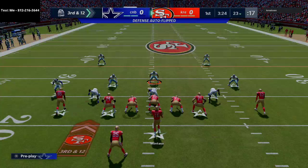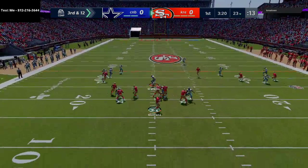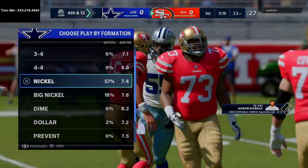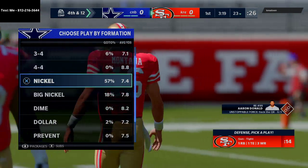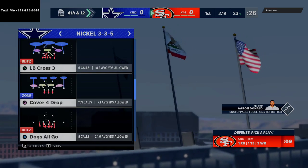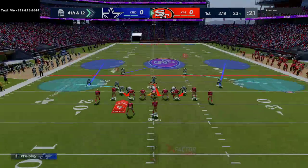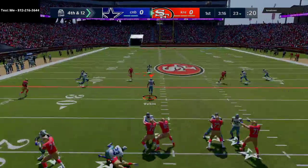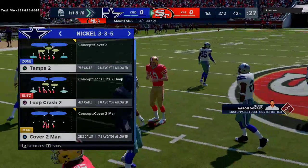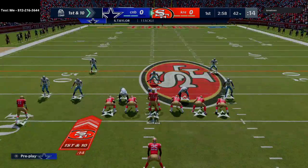Coming out we've got the new Sean Taylor today and we're kind of just getting our feet wet seeing how he plays. The other thing I want to do is try out this new defense I've been running — it's a new way to run the nickel 335. If you're interested in my nickel 335 defensive ebook you can pick that up at the link in the description. This guy looks like early on he's gonna go for it, so we're just gonna send some pressure. Sean Taylor isn't able to break on that ball, and we've got Deon Sanders as well — just kind of seeing how these new cards are playing.